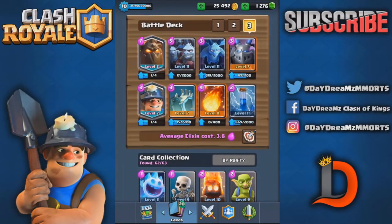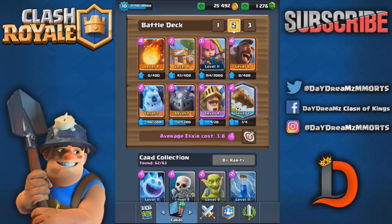Let me show you what we're rocking now. This is that double minion deck - I try to bait out the arrows with the minions, then try to kill them with the minion horde. It's a pretty fun little deck. It's really good because everyone's running lightning right now and it can't really punish it - I mean what are you lightning? A mega minion? Maybe a tombstone. That's about your best value out of this deck.